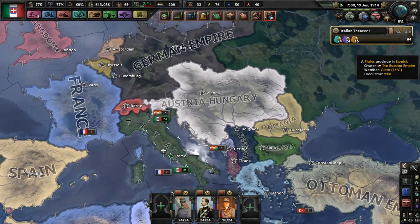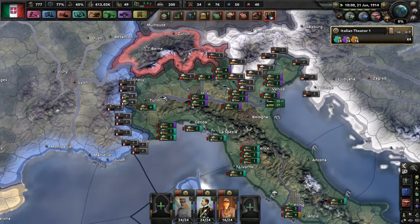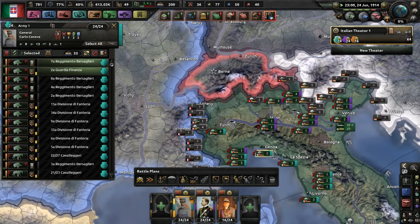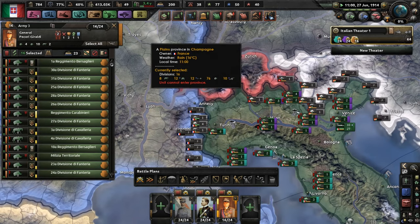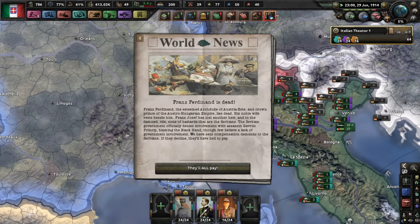We don't have 15 world tension yet. If we had 15 world tension, I would literally be beating them up right now — with my General Carlo Emanuel Pecori. Carlo Emanuel Pecori — that sounds like an actual name.